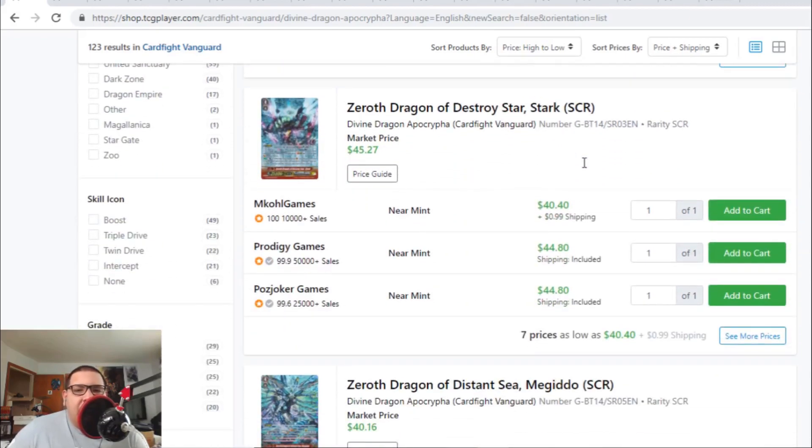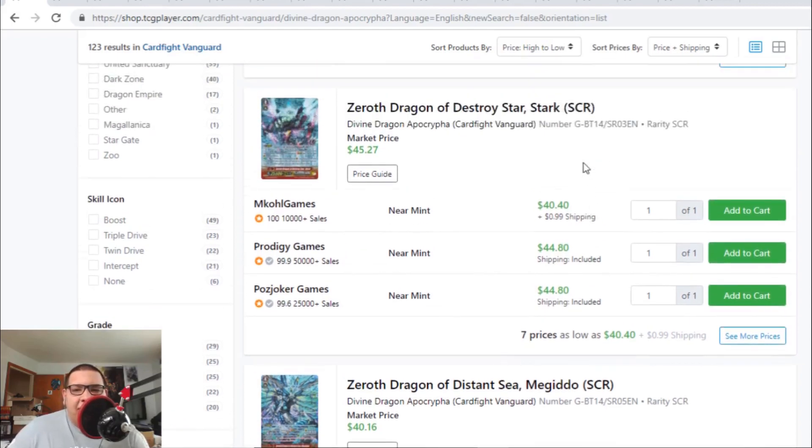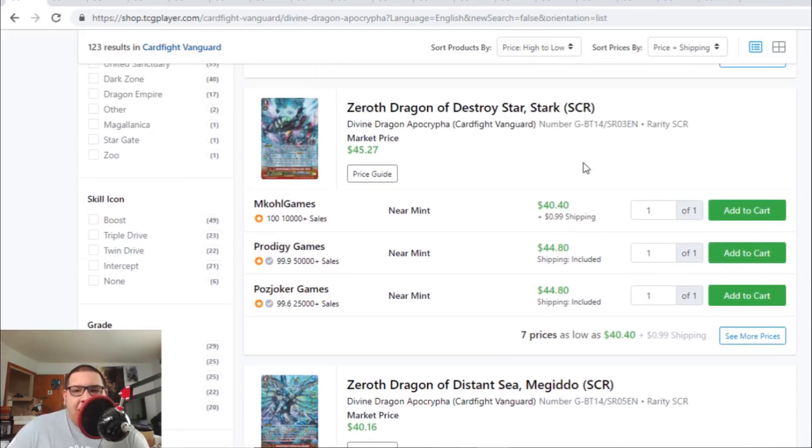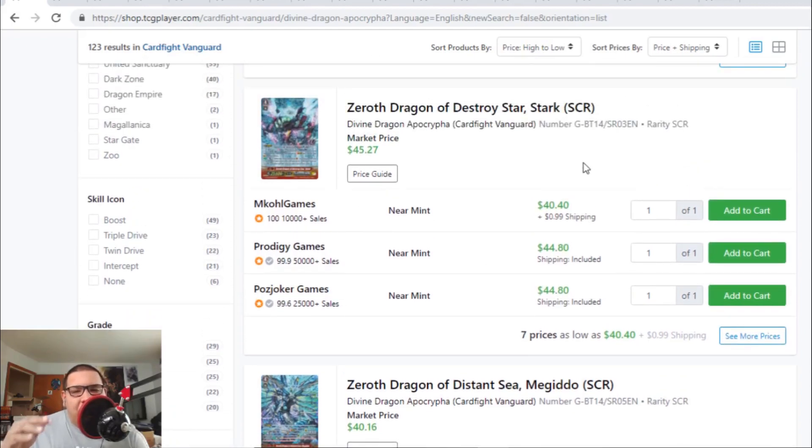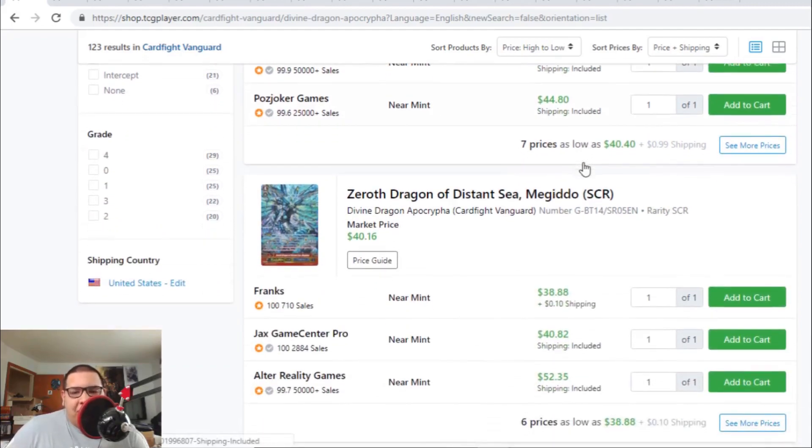Stark took a huge hit. The Seeker Stark actually went down to $40. Last time we saw Stark at $60 to $70 and now the Seeker Stark is down to $40. I'm going to assume the regular ZR Stark also took a big hit — I'm pretty sure they both took a hit.